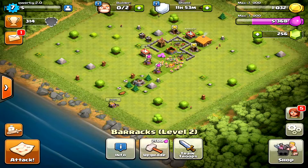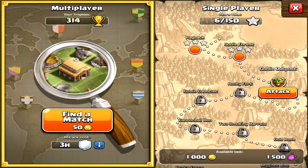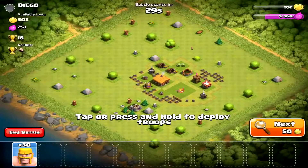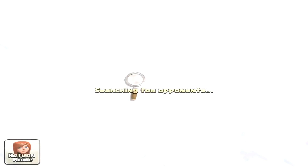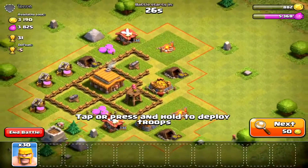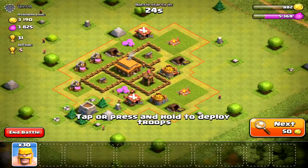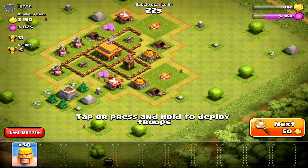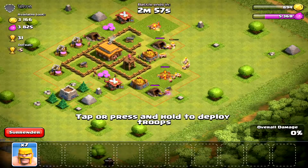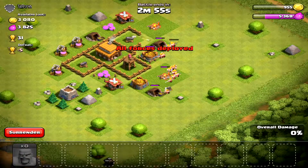Alright guys, here we go — we're gonna get right into a battle. Hopefully we'll get some guy who has a lot of gold. This guy doesn't have gold, this guy doesn't have a lot of gold. This guy has a pretty good amount of gold — we might not get it all, but I think we might because the storage is right there. We're just gonna put all of our troops on here and just kind of hope for the best.